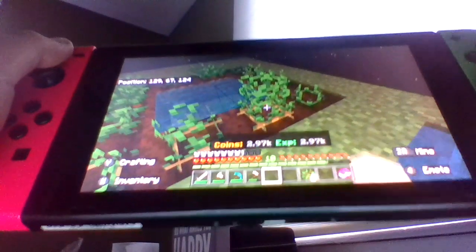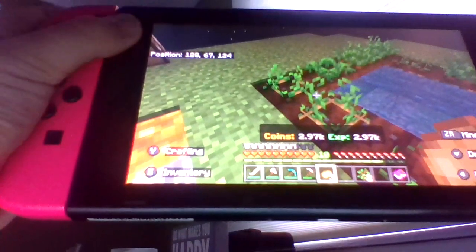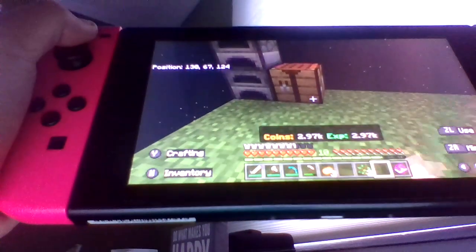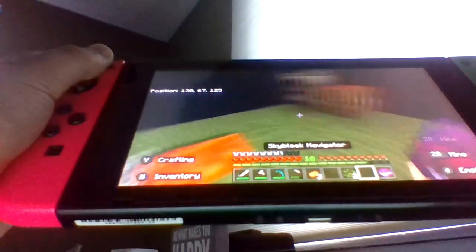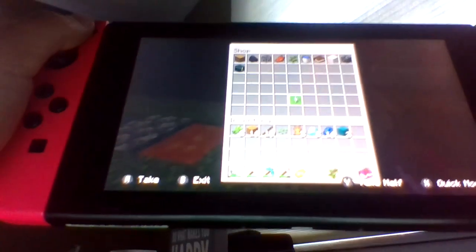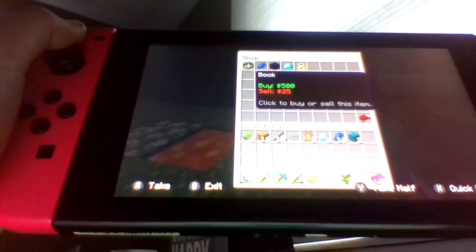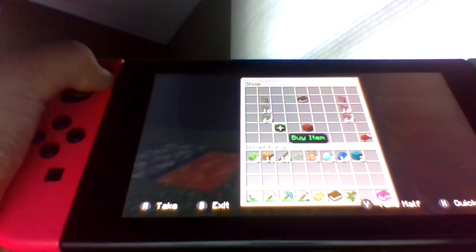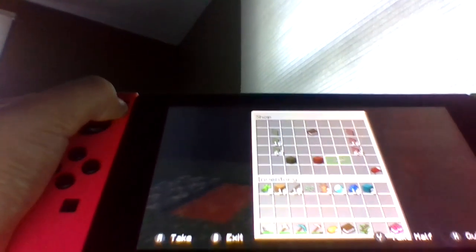As you can see I have a diamond pickaxe — that's how you can tell I've been doing off-camera stuff. Today we're gonna be making an enchant table and stuff. I'm gonna buy one book because they're very expensive. Oh crap, I messed up. Now time to buy four obsidian.